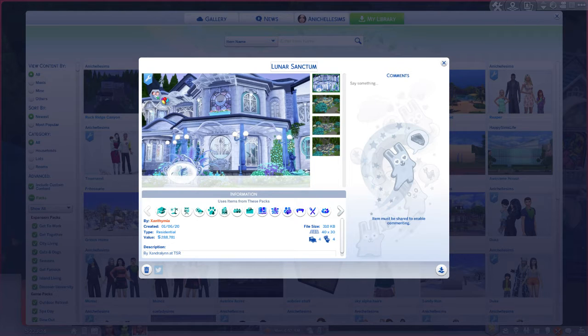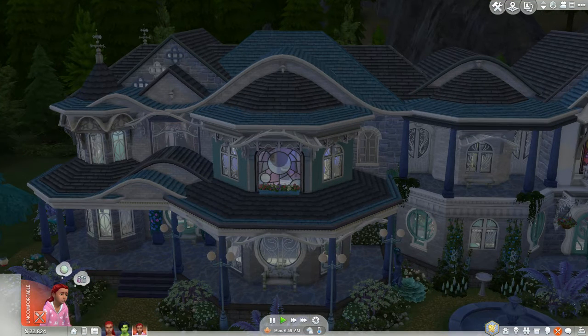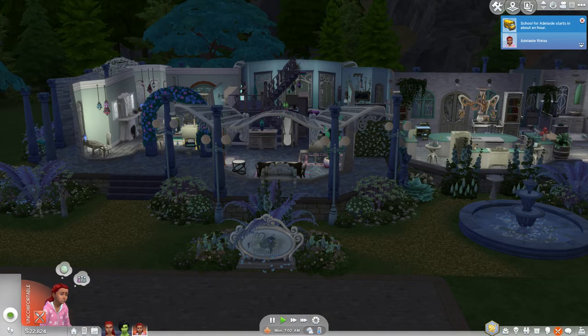Hi guys, Anichelle here with another part of Realm of Magic. We're in the gallery - I downloaded this house from Xanthymia on TSR. It's not in their gallery, you have to download it from TSR. It's called Lunar Sanctum and I thought it would be perfect for our Realm of Magic sims. I had to do a free real estate of course because they couldn't afford it.